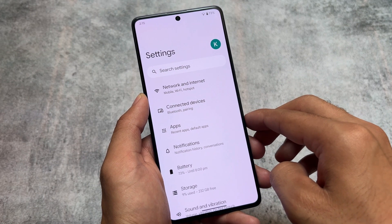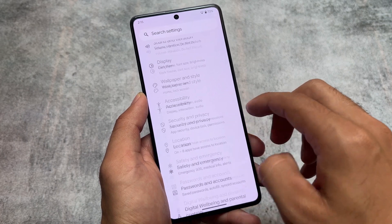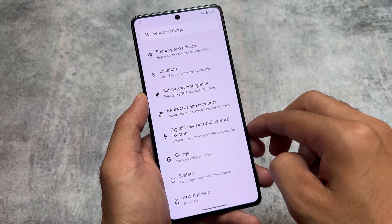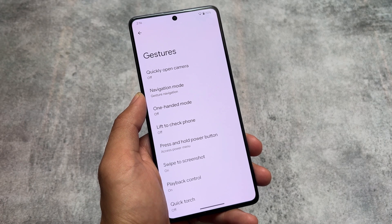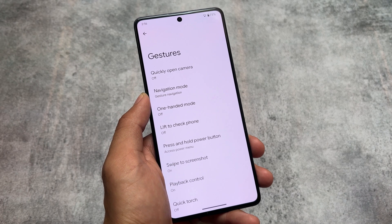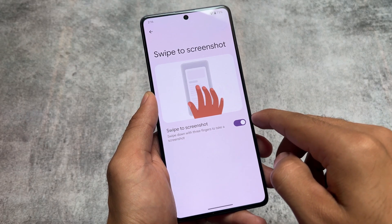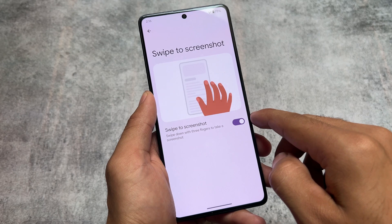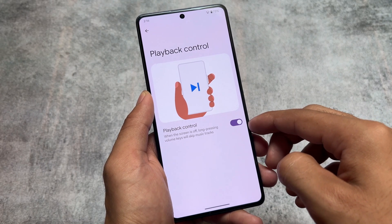Moving to the Settings UI — it's largely the same as stock with no major customizations. In the gestures options, you'll find some useful features, for example swipe to screenshot which is very useful and was unfortunately not available in Pixel Experience. Playback control is also listed there as a gesture option.